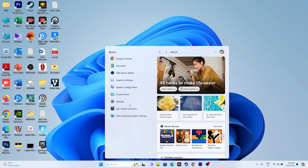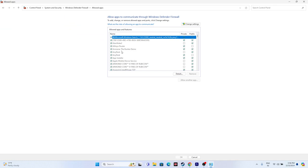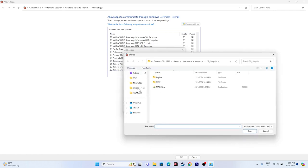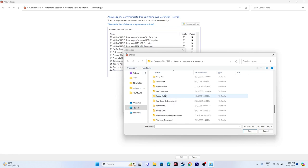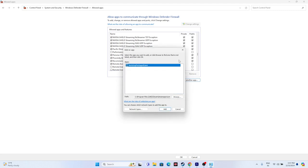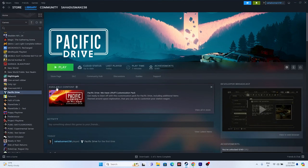Allow the game through Windows Firewall. Go to Control Panel > System and Security > Windows Defender Firewall > Allow an app or feature through Windows Defender Firewall. Scroll down to find Pacific Drive and make sure both Private and Public are checked. If it's not listed, click Change Settings > Allow Another App > Browse, then navigate to Program Files (x86) > Steam > steamapps > common > Pacific Drive, select the executable, and add it.